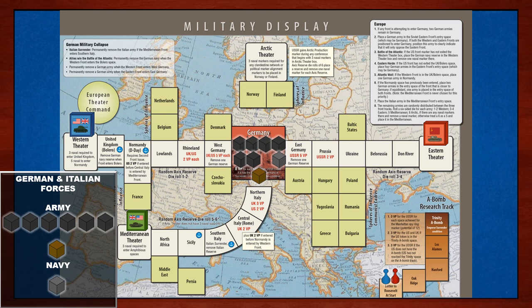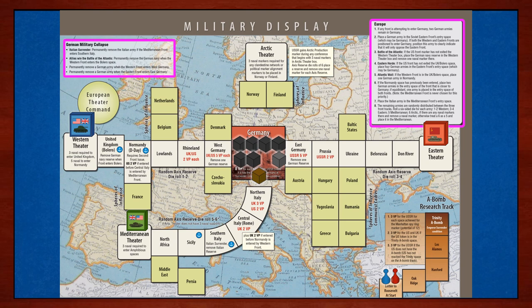Germany's military reserve pool is comprised of six German army reserve units represented by black cubes, one Italian army brown cube, and one gray navy cube. Similar to the Pacific theater, there is a cube assignment box and a military collapse box for actions that can permanently remove cubes from the German military reserve pool. The assignment priority for cubes is as follows: priority one is Germany itself; priority two is the Western theater; priority three is the Eastern theater; priority four is the Mediterranean theater; and priority five is the Arctic theater.